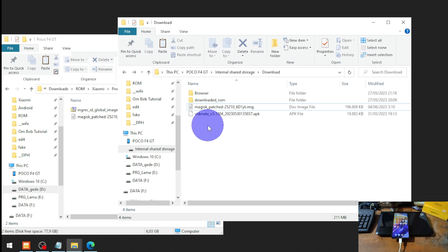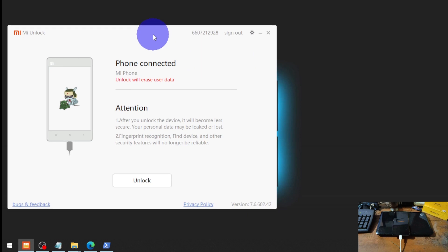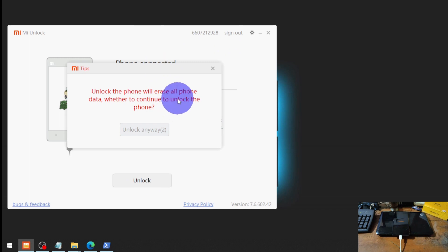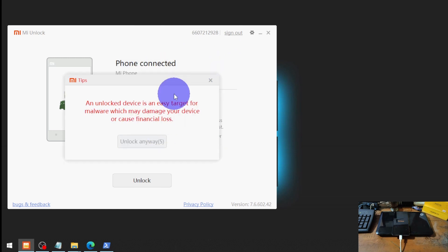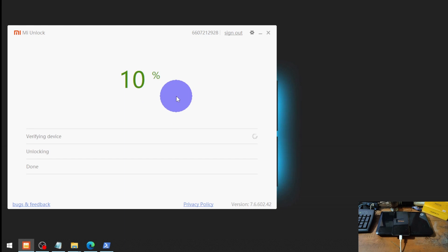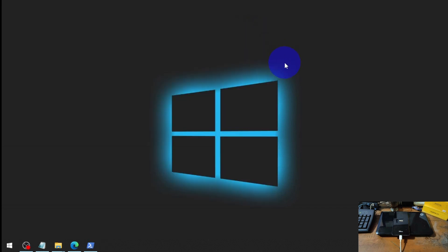Now turn off the phone to enter fastboot mode. I'm already logged into the Mi account. Hit the Unlock button, wait five seconds, confirm, and wait five seconds again — it will start a countdown. When it finishes, it will automatically reboot to stock recovery and format the internal storage.